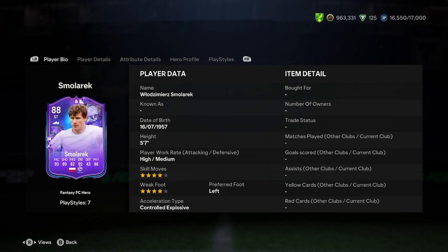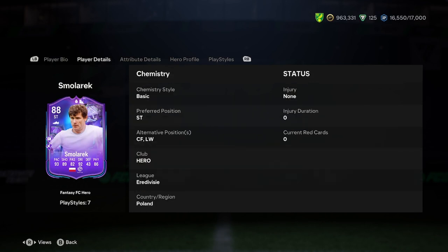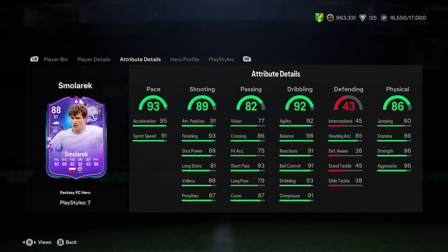Let's actually jump into the analysis of what we would usually do. So we've got 5-star for 7, high, medium, 4-star, 4-star, left foot, controlled, explosive. Perfect left striker for you. Perfect second striker who is smaller. Obviously you can play him on the left wing — it does look like a fairly nice left wing there. Obviously it gets full chem as well. So it's actually a really good card so far. Let's have a look at the stats then, boys.